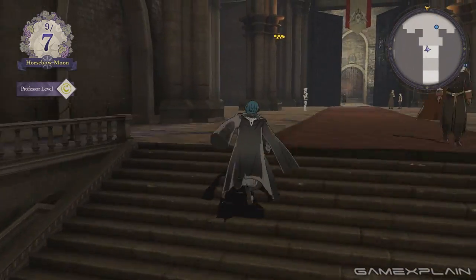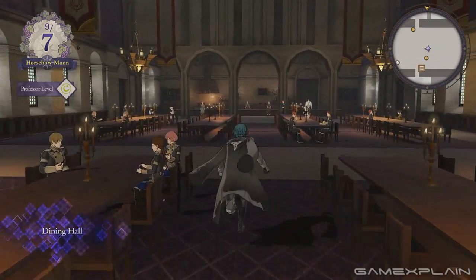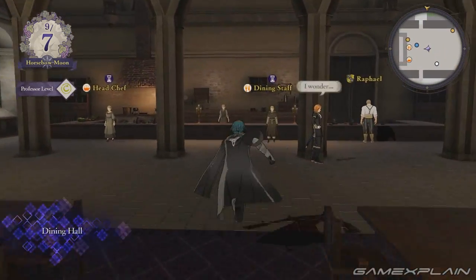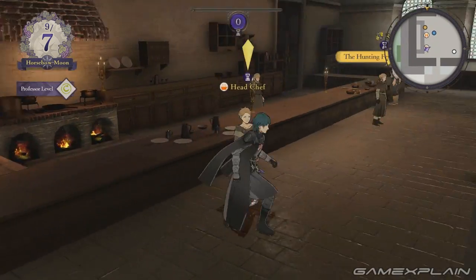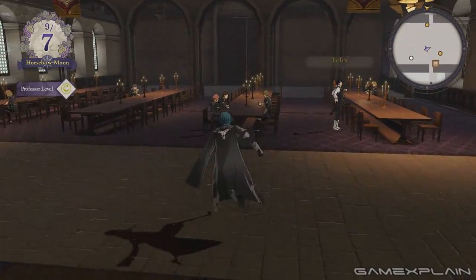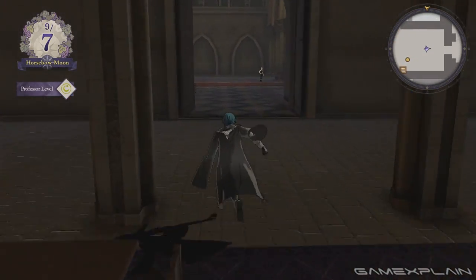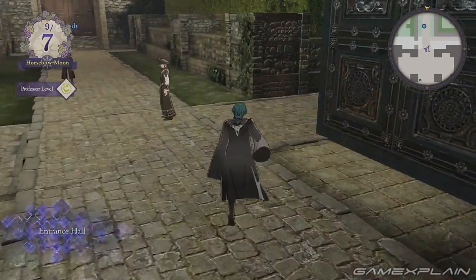Here's our main entryway with the entrance hall, and if we split off to the left, here's the mess hall where we can either have food with everybody or actually make food to give a bonus — such as more defense, more attack, or more magic for that month. As your professor level increases, you can do more each month.